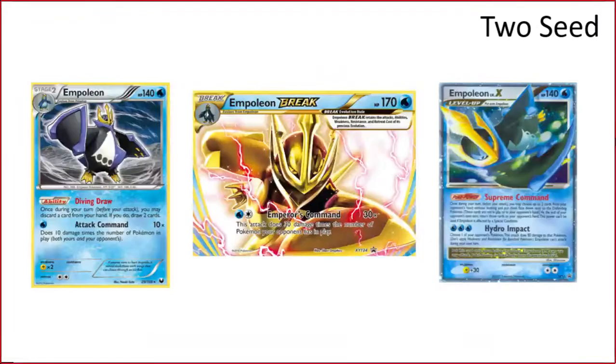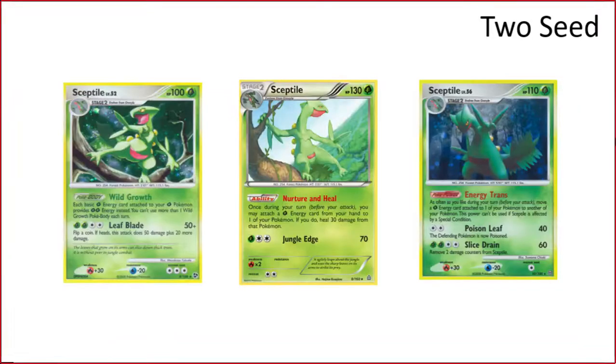Empoleon might be a bit high as a two-seed, but Attack Command Empoleon is really good on its own — being able to give yourself consistency in your hand plus a very good attack, plus a BREAK that does virtually the same thing. Diving Draw Empoleon is warrant enough for a two-seed. This card just carries the whole archetype. If Diving Draw Empoleon wasn't a thing, this wouldn't even be a deck.